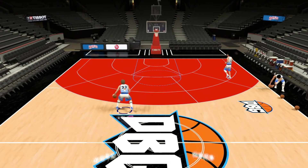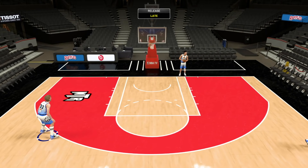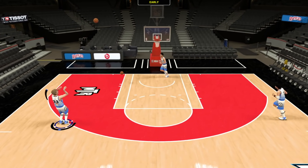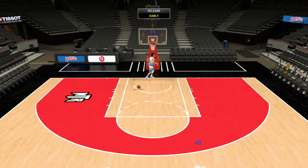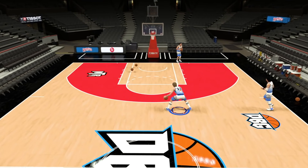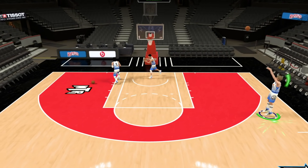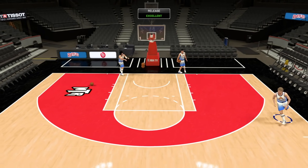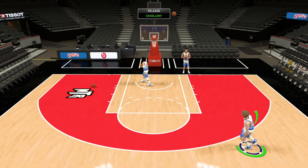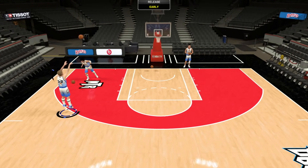Larry Bird has hot zones absolutely everywhere on the floor. His release — thank God they fixed it from what it used to be. It was good in 2K15; that Pink Diamond Larry Bird was super OP. From 2K16 and 2K17, Larry's release was broken, and then about halfway through 2K17 they fixed it. This release feels the same as the ruby. I barely used the diamond, but Larry's release is so nice. That ruby Larry Bird was so, so good.